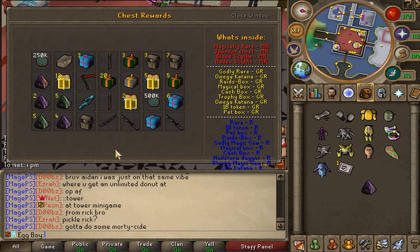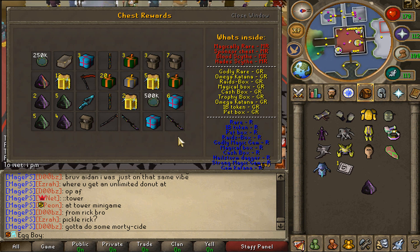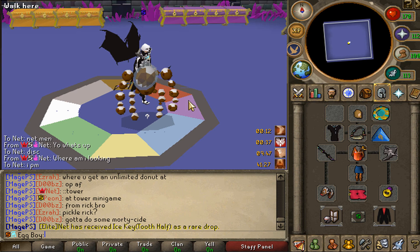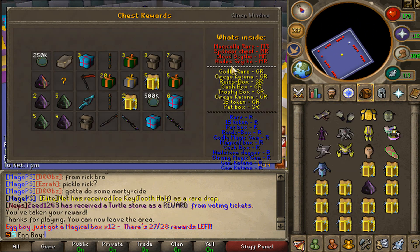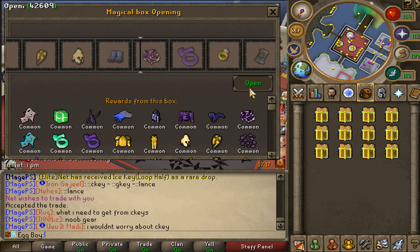Over to the main event - the chest. On the last chest I opened I got like five cash boxes, so hopefully this one I actually get lucky. There are eight rares I'd like - a couple katanas, a couple scythes, things like that. Let's see what we got - I got 12 magical boxes. That could be a lot worse, but I kind of wanted that scythe.